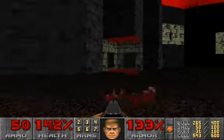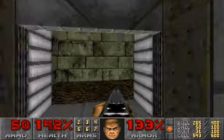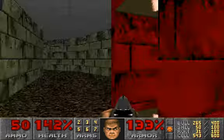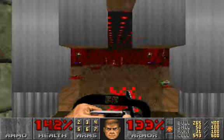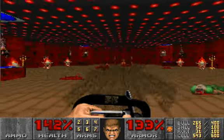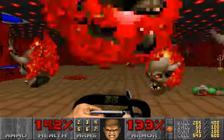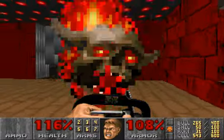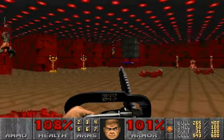We're going to go over here, and each Baron of Hell opens up a secret where we can grab some ammo and whatnot. I'm going to go through this way and we're going to cut them — channel my inner leather face. Get over here, I'm not done with you yet. Chainsaw! Channel my inner leather face — leather face tactics worked!